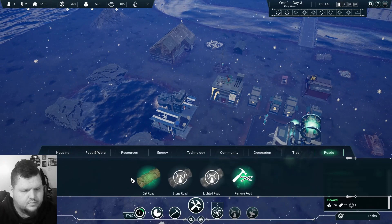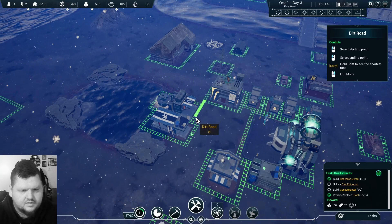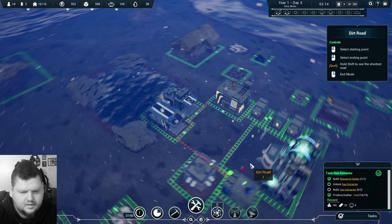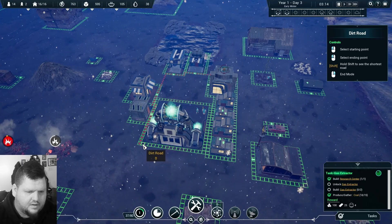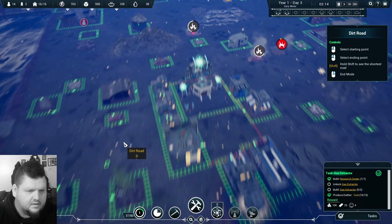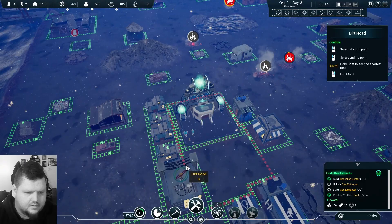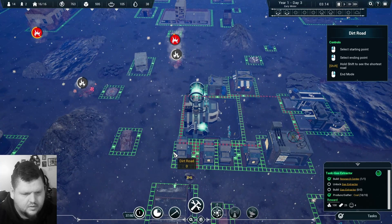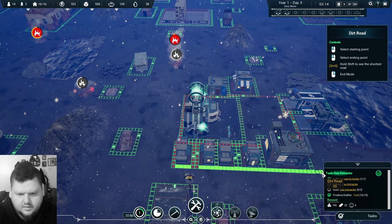Construction — dirt road. Let's go this way, then here, all the way over there. Let's rotate so we can see what we're doing. Let's just build a pathway all the way around. The houses are facing that direction, so let's make a long road and link them up — boom, boom, boom. We'll encase ourselves in a nice little neighborhood here.